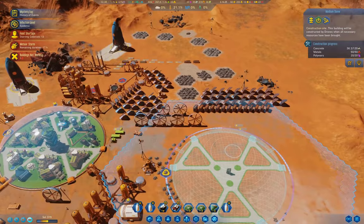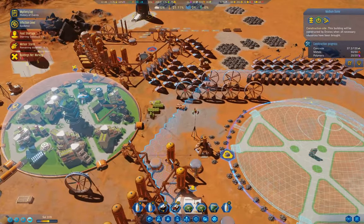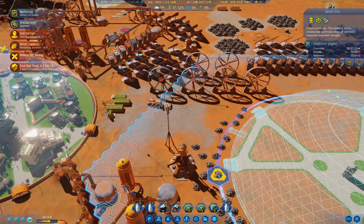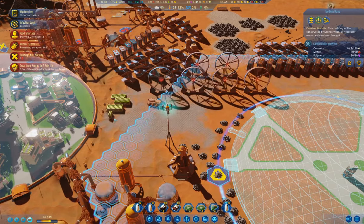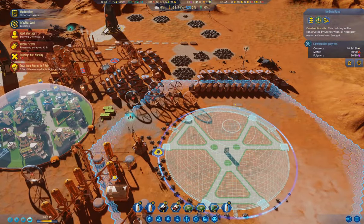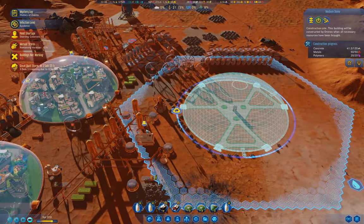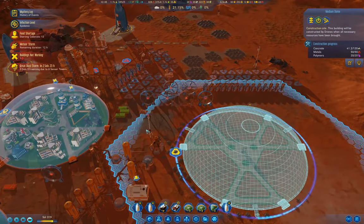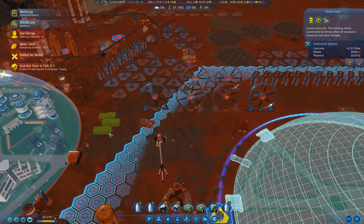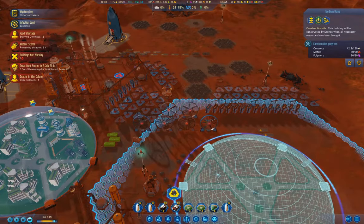This needs concrete, so we have drones doing their thing over here. That of course delayed the dome, but we're accumulating concrete, so that's good. We have a dust storm in two sols — that's going to be fun. We have that sorted out — we're building a dome, there we go.